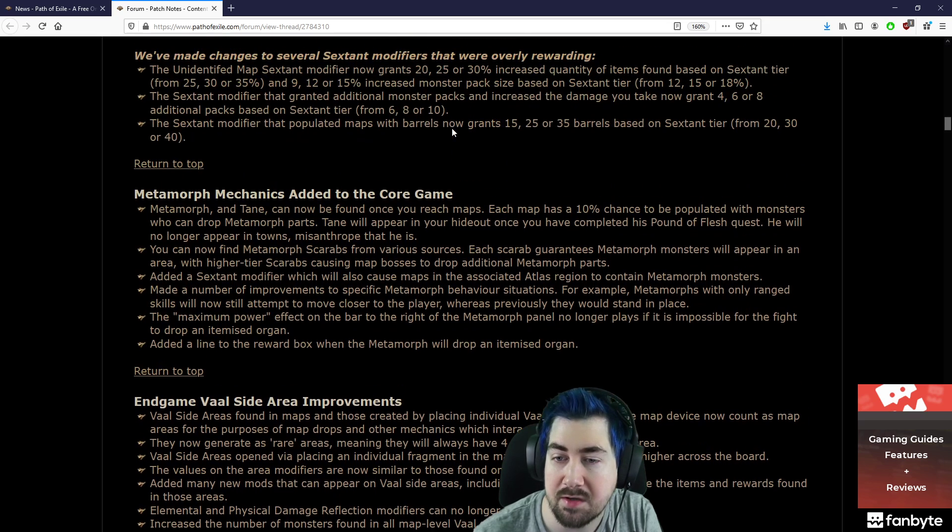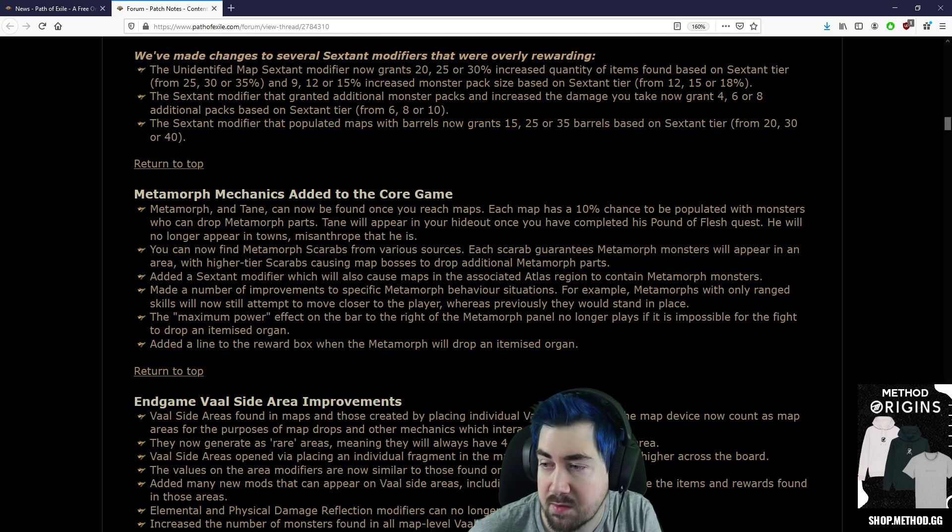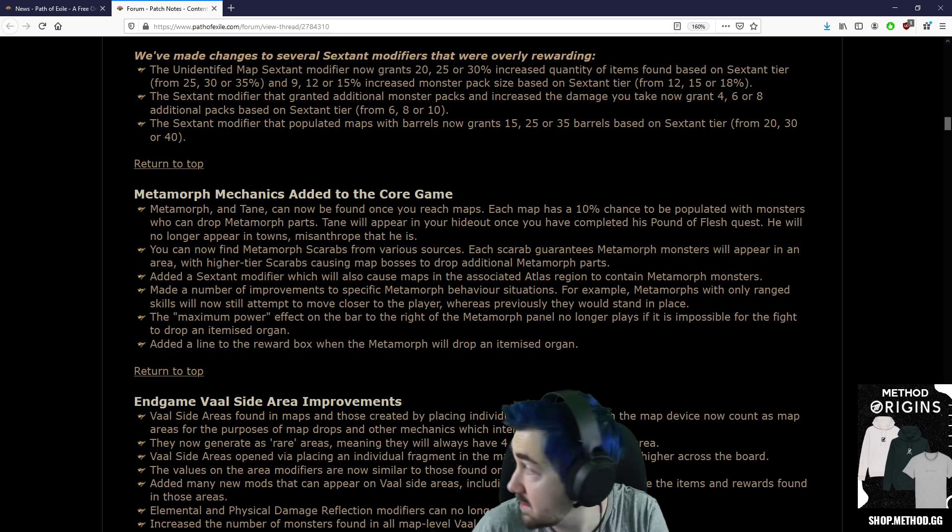Metamorph mechanic added to the core game. Metamorph and Tane can now be found once you reach maps. Each map has a 10% chance to be populated with monsters who can drop Metamorph parts. Tane will appear in your hideout once you've completed his Pound of Flesh quest and will no longer appear in towns — misanthropy that he is.